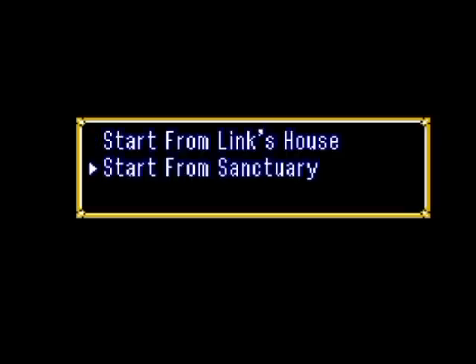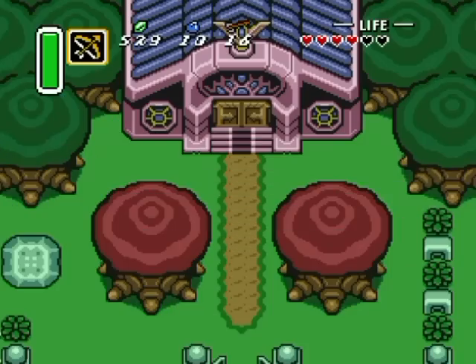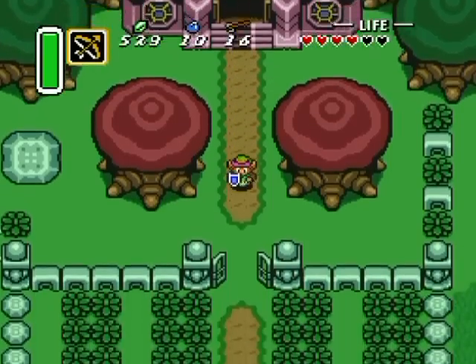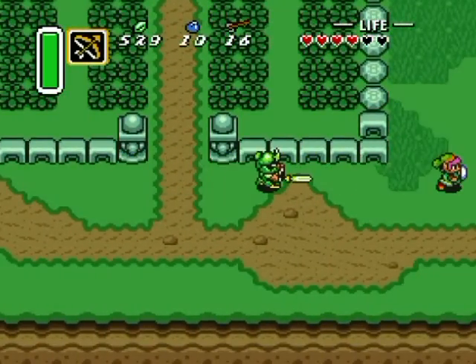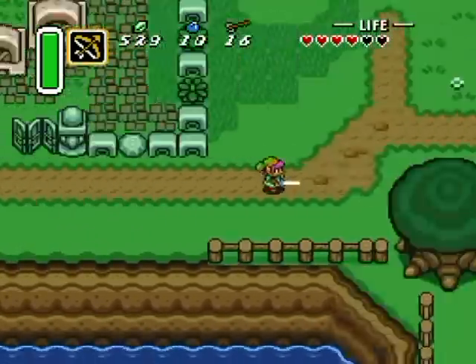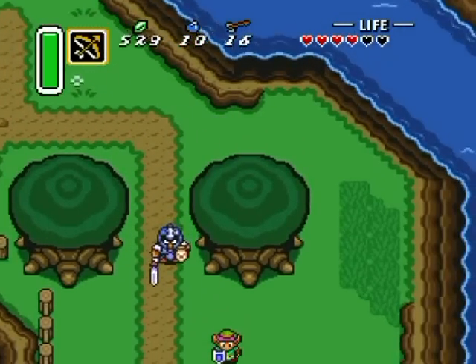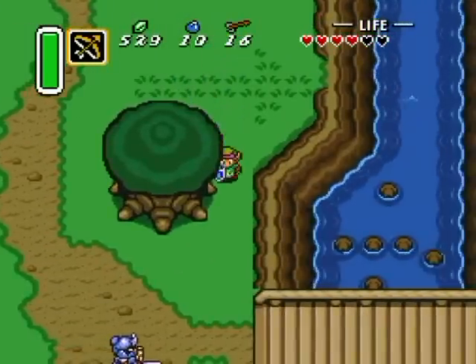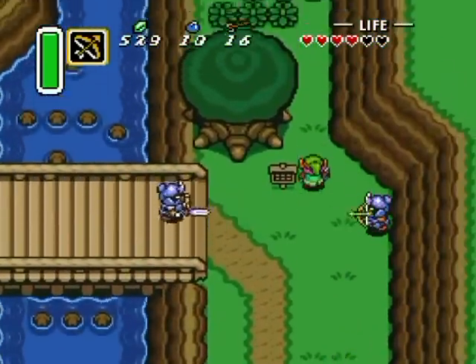Hello everyone and welcome back to the walkthrough. I'm starting from the sanctuary here because it's closest to where I want to go first. There's a thing back over at the witch's place that you get if you give her the mushroom. I was kind of fooling you about that a little bit earlier — it isn't a potion. It's something else, and that's something I'd like to grab now.